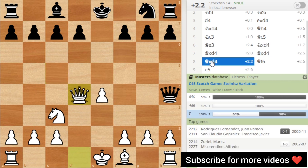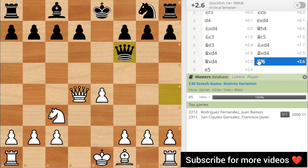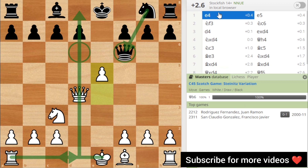Then we capture with a Queen f6 advantage — plus 2.5. This move is e5. Now we fight in the center with the Queen to attack. The rook is on this side, so we have to use this side for the open file. That means we develop the knight on the side — a winning advantage of plus 2.6.